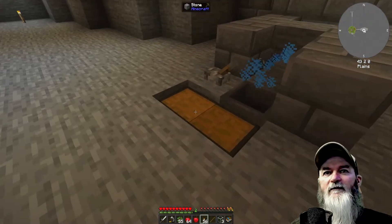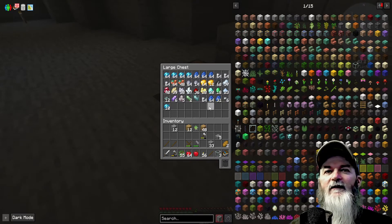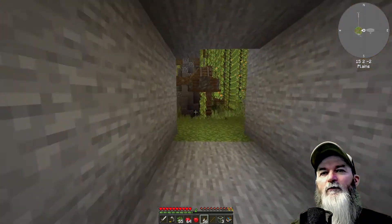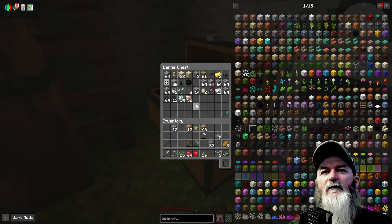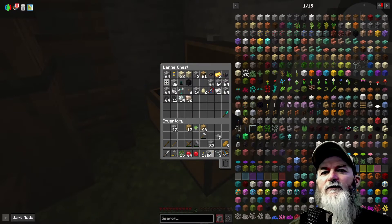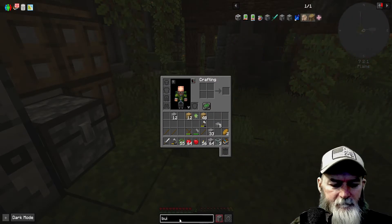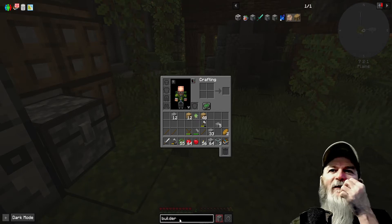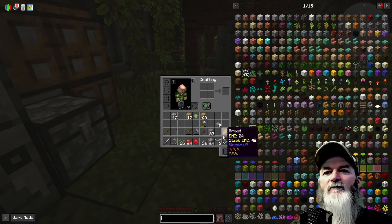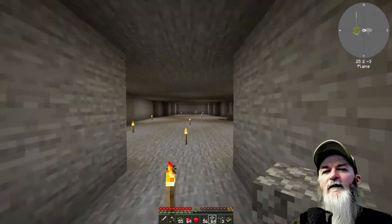I've got quite a bit of goodies — over 20 diamonds. Let's see if I've got any gravel or sand handy. We've got polished endersite... they don't have builder's ones, okay that kind of blows. I have a little bit on my hammer here so let's go ahead and just make some gravel.